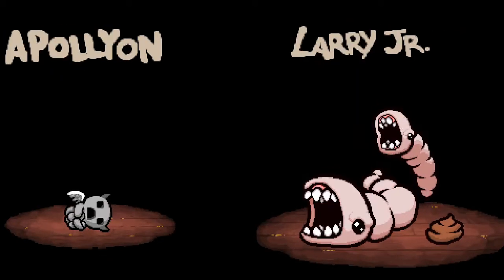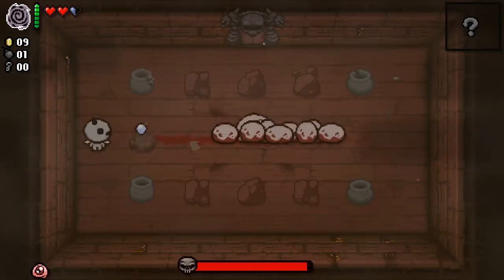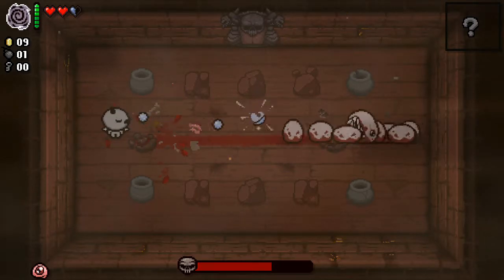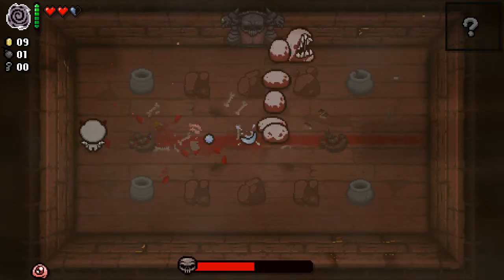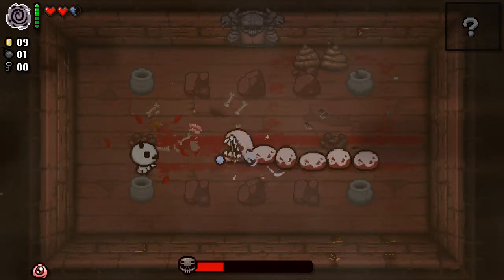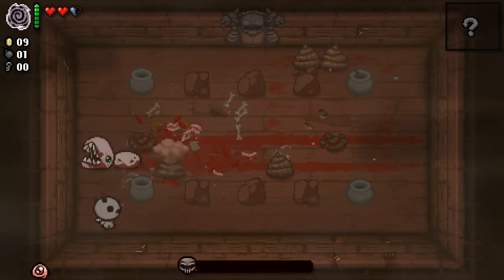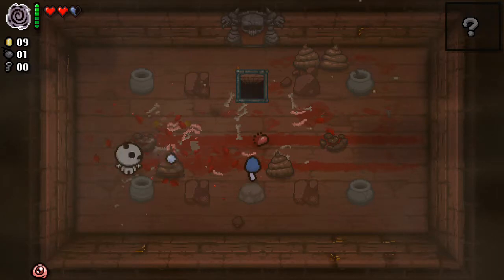Let's shoot a boss in the face — Larry Jr. It'd be quite useful to get him with a poison shot. Be poisoned! Poison would be more useful because then all of his pieces get damaged equally. Whereas if I just shoot and destroy him in the middle he'll split into multiple parts, but if I poison him all the parts get poisoned — so even if he splits it'll still hurt him. God damn it Larry, stop being alive. There we go, that wasn't so hard.